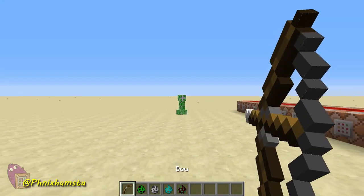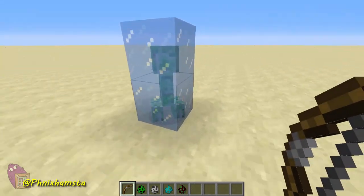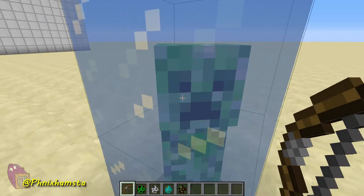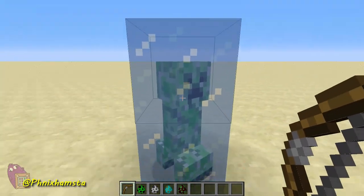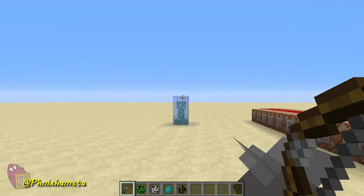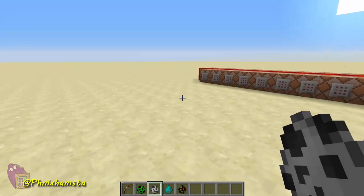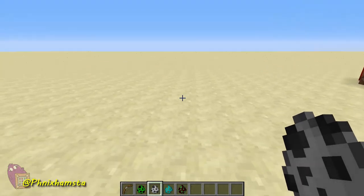I'm going to spawn in a creeper, and if I shoot this arrow at the creeper, the creeper will now be frozen and trapped in these ice cubes. He won't be able to move, so I can't actually get to him. But I can actually kill him by shooting the arrow again. So now the creeper has actually died, kind of like shattered by the ice because he's been molded into the ice cubes.